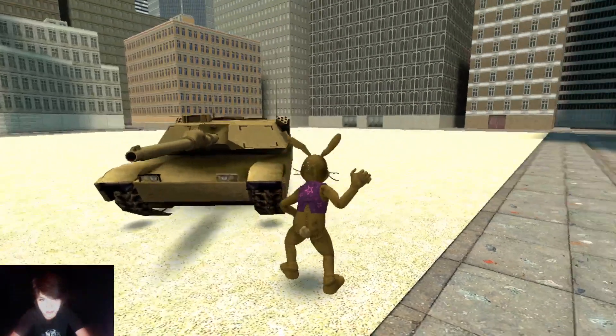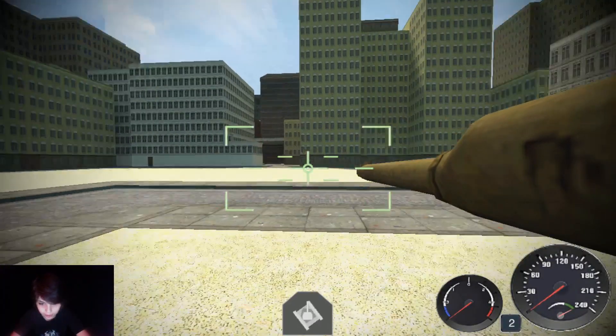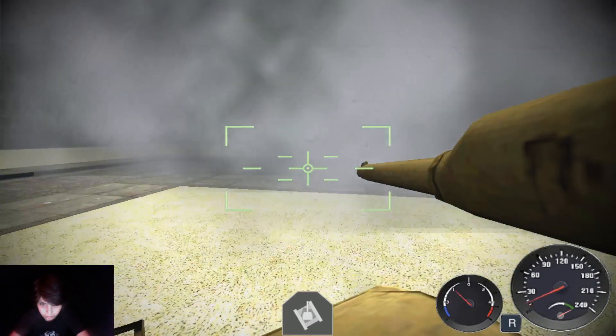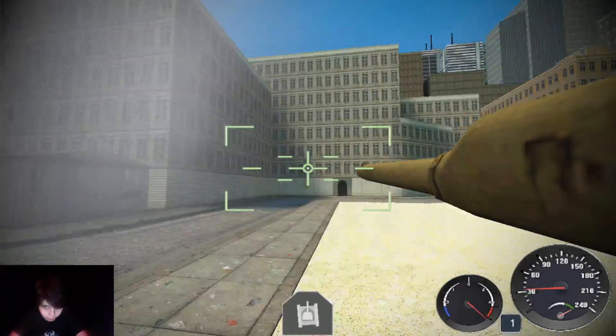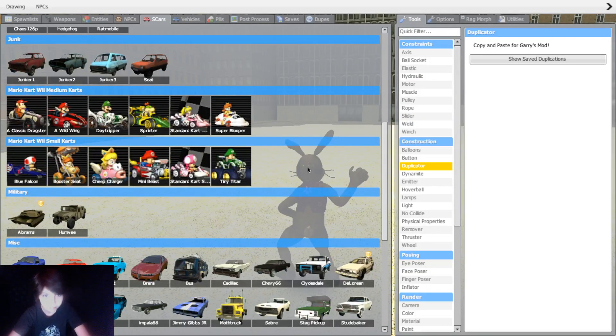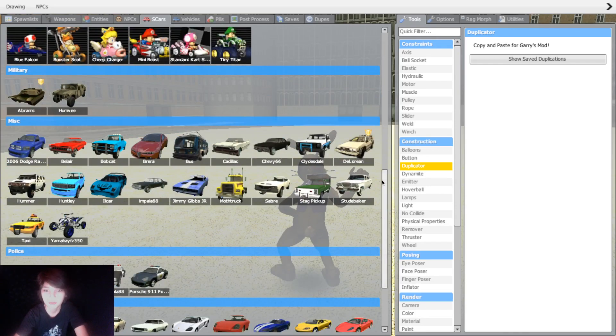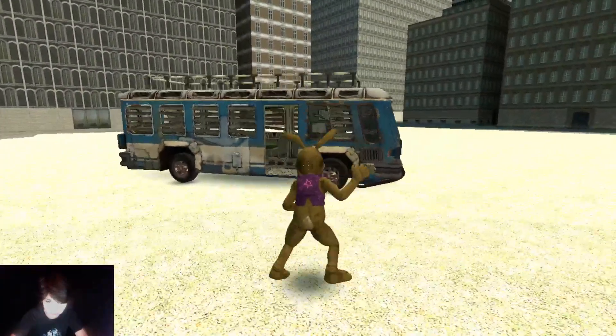Then we have a tank and yes it does work - you can shoot things with it. You can also drop smoke bombs and it actually drives pretty well. It is just a bit laggy because I have OBS open but I have to have that to film. These are just regular cars, but the only interesting thing in here is the Borderland Bus.